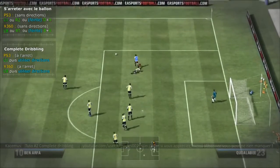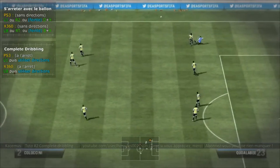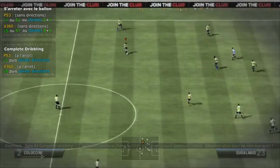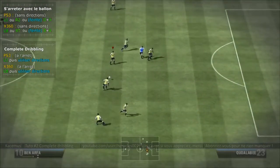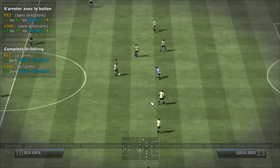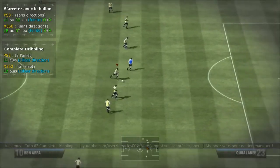Si je le fais et que je fonce dans le défenseur, ce n'est pas la peine — il va me prendre le ballon. Après, c'est vraiment de l'intelligence de jeu : savoir utiliser les espaces. Ça requiert une certaine connaissance des mécaniques de FIFA 13.